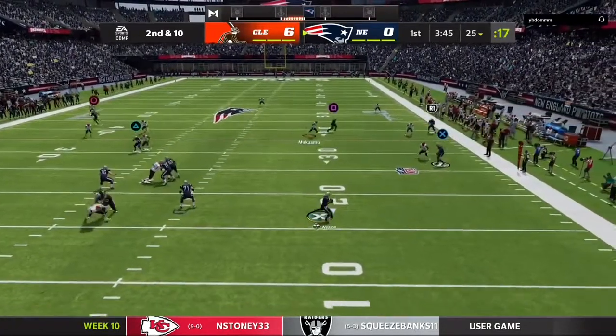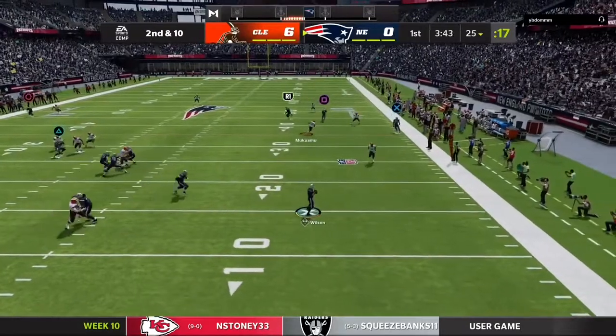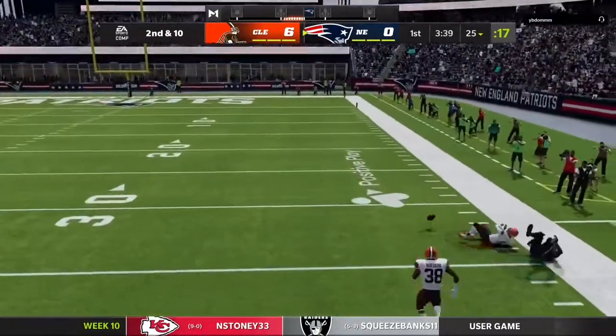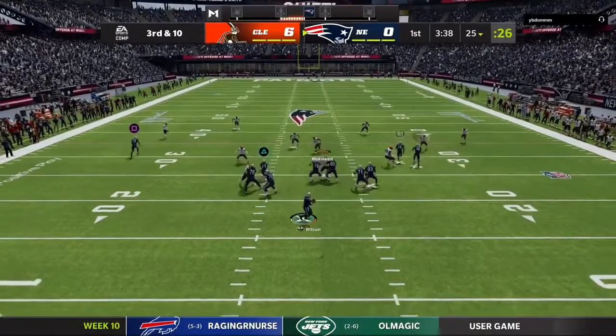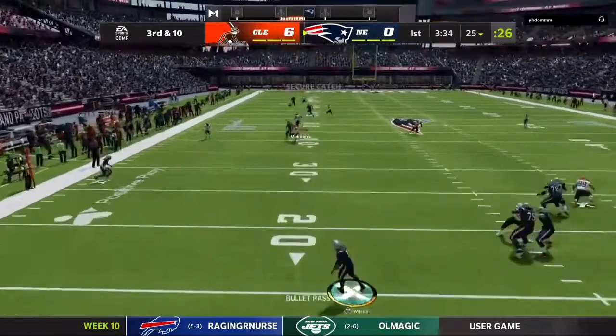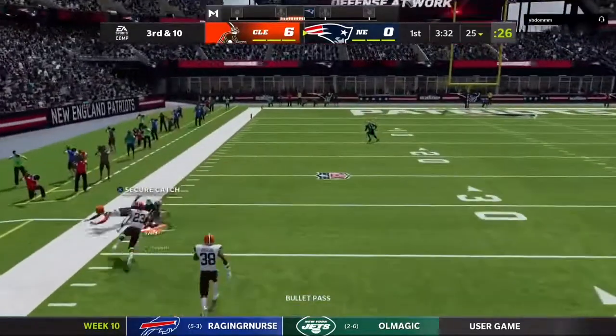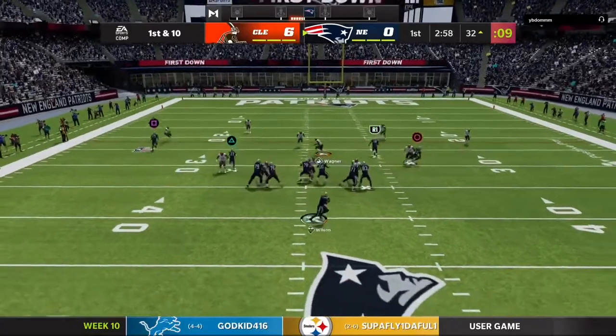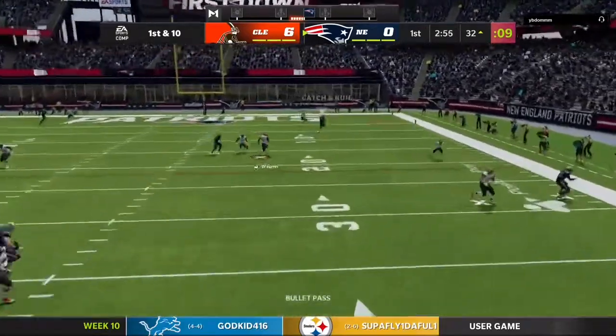Coming out on second and 10, trying to see what's open — nothing is open at all. We try and hit the square route, but just looking back, R1 is wide open. On third and 10, the verticals route is just wide open, naked. That was a bit weird but it's just open. First and 10 here, hit him with a bit of Z-spot.